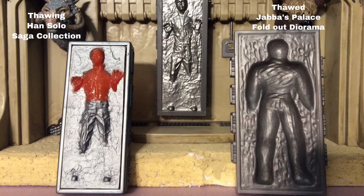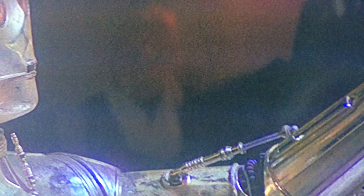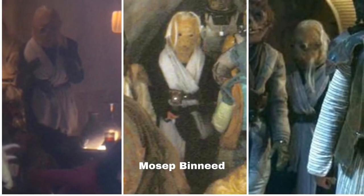That directs our attention to Han Solo in Carbonite, available in the Jabba's Palace Adventure Set, with Han Solo as Vintage Collection number 136 — that's the best version. If you'd like one that's partially thawed and turning red, you could get the Han Solo from the Saga Collection, or the fully thawed version from the Jabba's Palace fold-out diorama set. Then we see Mosep Binid, who does not have a figure in this outfit. Then we see some rats, a grasping hand, and a tentacle — no official figures for any of those.